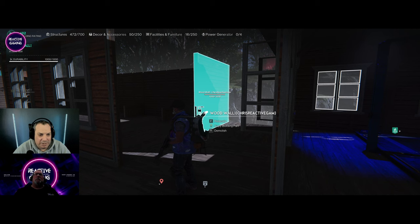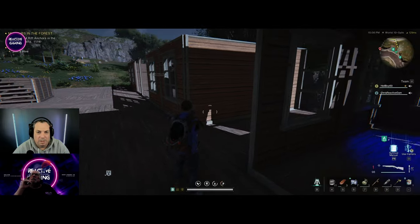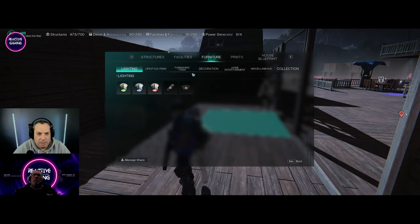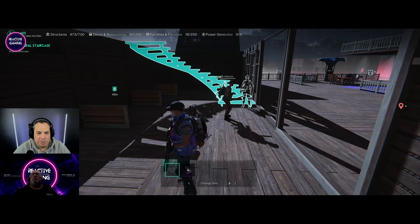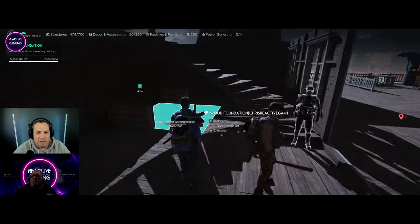Should I do a second floor and put the storage upstairs? I'll show you what I'm thinking. Under Structures > Interior we've got a little spiral staircase going up — oh yeah nice, they don't use much room. That's what I like about them, so we can still go underneath.